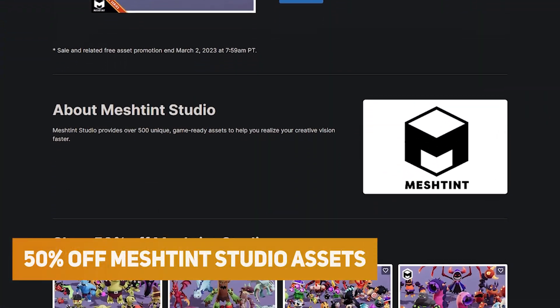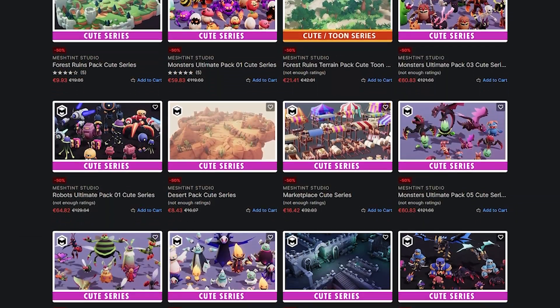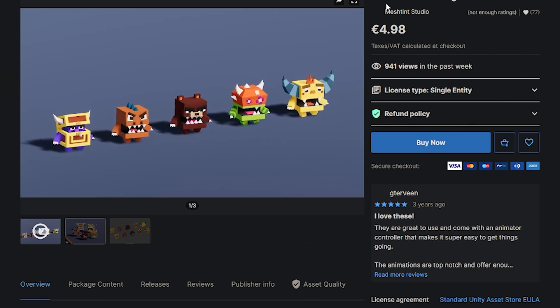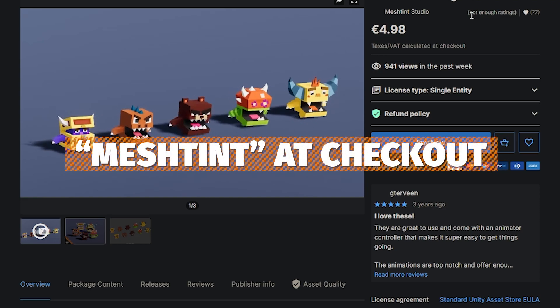On the Unity Store, there is 50% off across Mesh Tint Studios — 500 different game-ready assets where they create characters, whether they're cute or stylized, plus different environmental assets. They're also giving away their Boxemon Pack Mega Toon series which, if you add the code 'MeshTint' — I'll put the link in the description — you can get this asset for absolutely free.